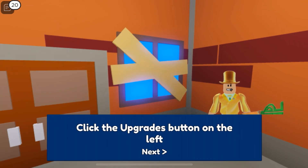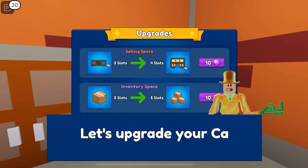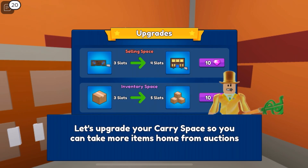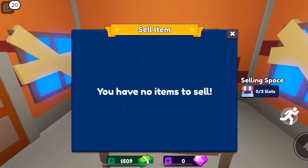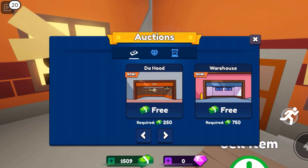We could use this to buy upgrades. Click the upgrade button. This is where you can upgrade stuff. Let's buy your carry space. I don't have any more items to sell. Well, let's go to the auction.